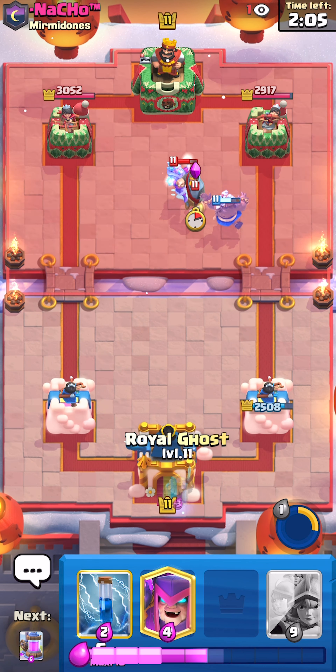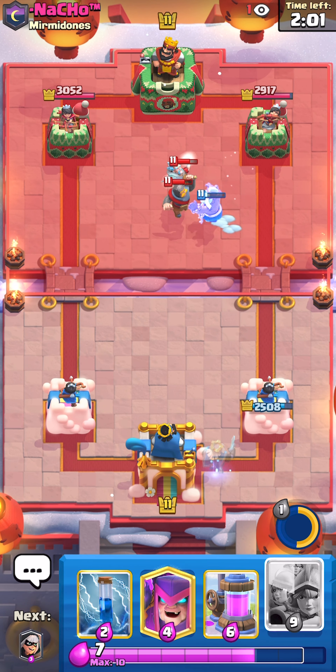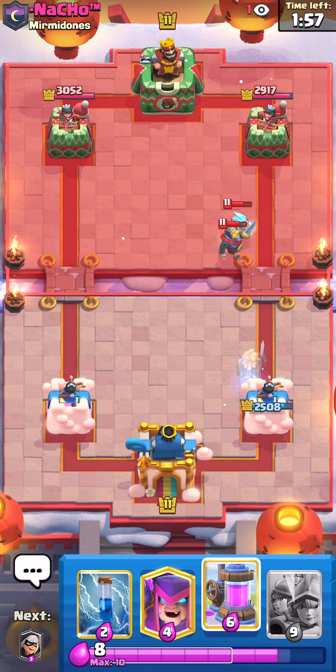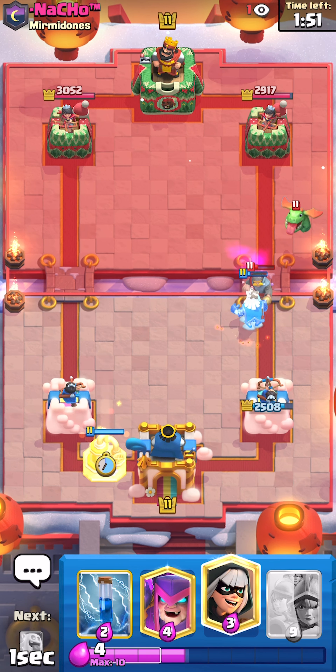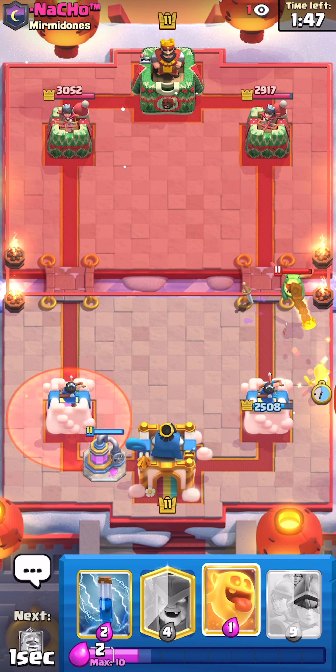We'll just cycle to another pump and put it in the left-hand side so he can't just demolish it with a poison. And that ghost should be able to connect to both of those troops. Looking wonderful for me. I'll play some of the pump on the right-hand side. If he places Graveyard, I'll be fine. We'll just defend the bandit.